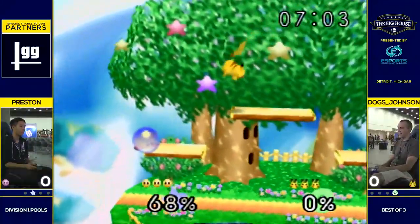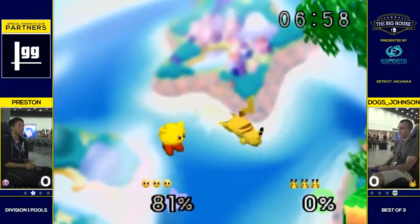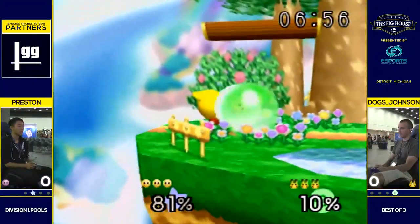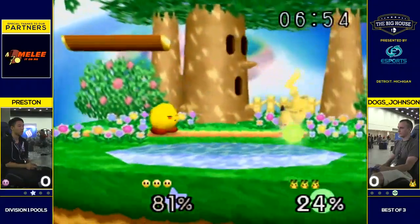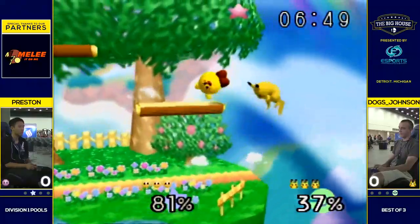Forward smash — whether it be an F-smash, a back air edge guard, or like a forward throw off of a platform. Rarely you get a spike, if you can read that they're going to ledge and you just cover ledge. Shield break — not quite what's on the menu today. But got some good damage and a good chase.